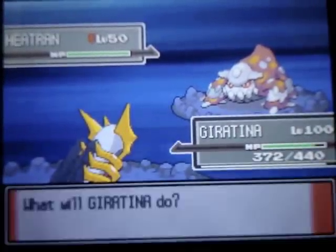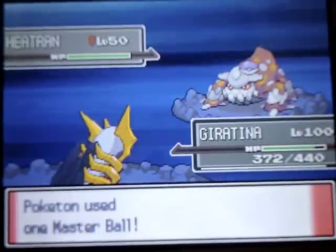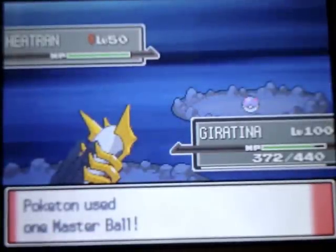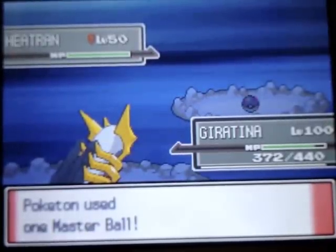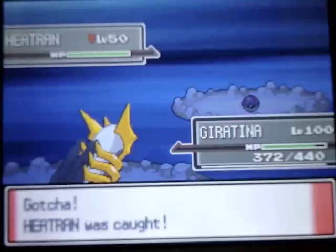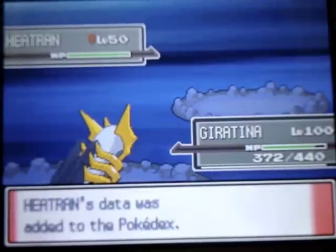I'm just going to throw the Master Ball right here. Heatran is actually kind of good — it's Fire and Steel type. Because it's Steel, Fire moves won't affect it. I think only Ground moves affect it.